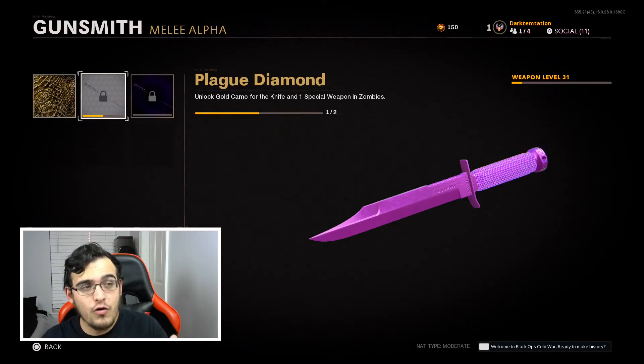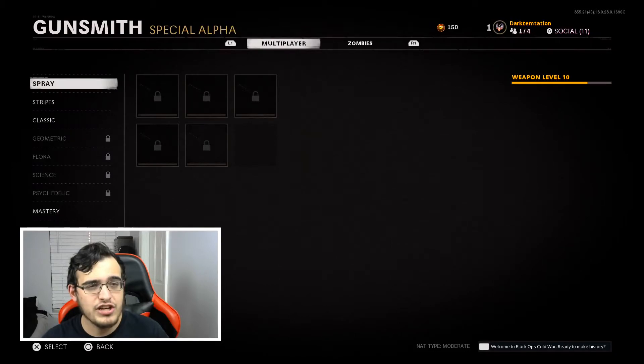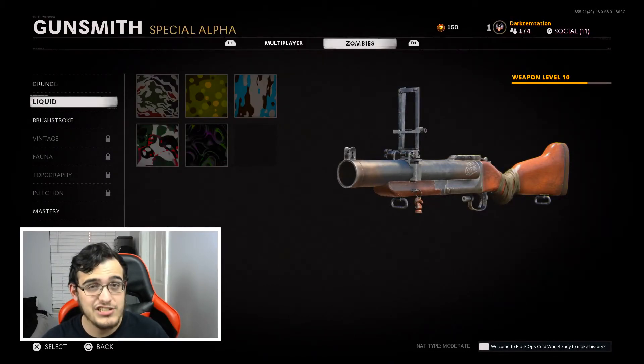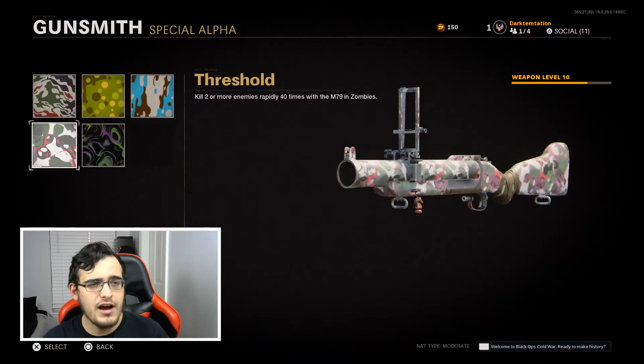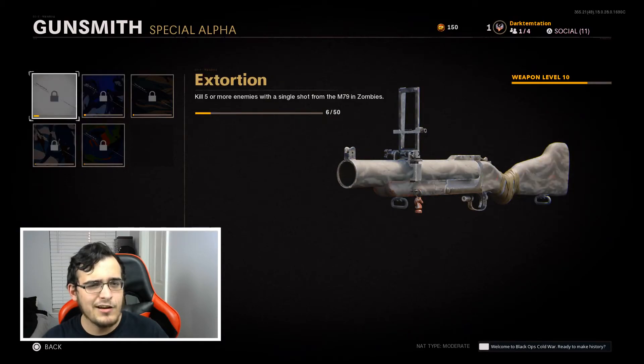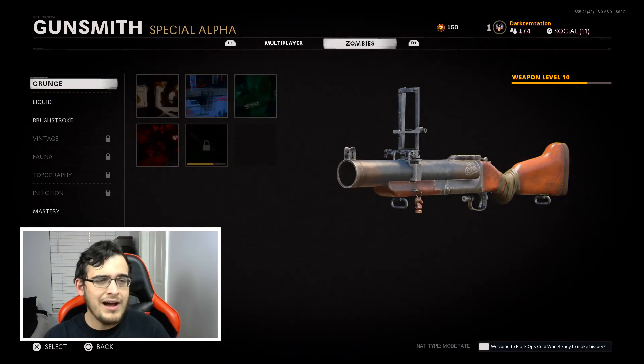Now this is what I want — look at that Plague Diamond. In this game it looks beautiful, and I'm going to be trying to go for it as much as I can. I'm on gold for the knife and one special weapon, which is the M79 at level 10. I just recently started on this gun so we're almost there on kills, and we have all the rapid kills done. The only challenge taking longer is this gun is absolute garbage — round one it one-taps, but by round two, three, and four it gets worse and worse, even pack-a-punched. Round two you have to shoot twice to kill a zombie.